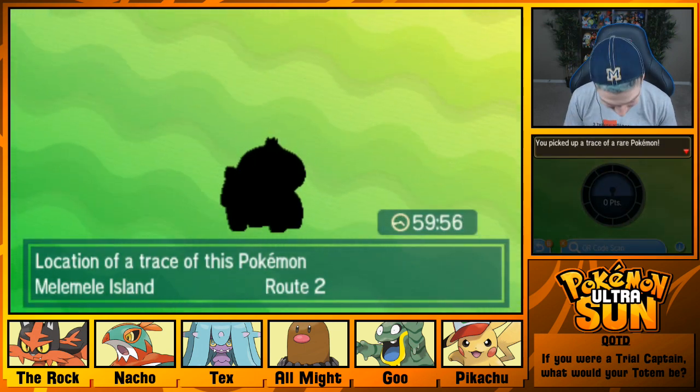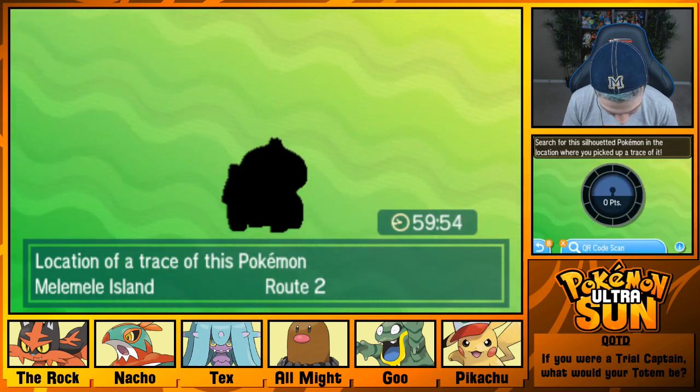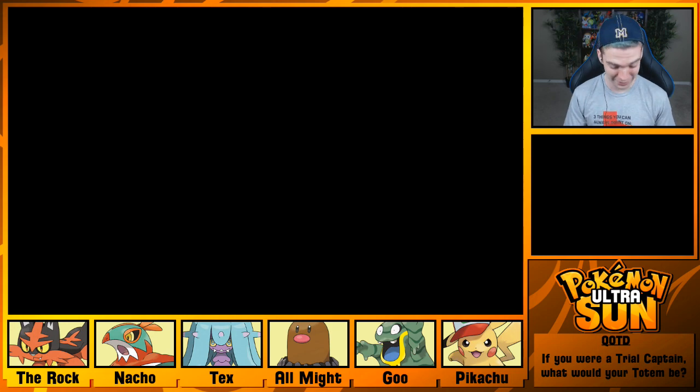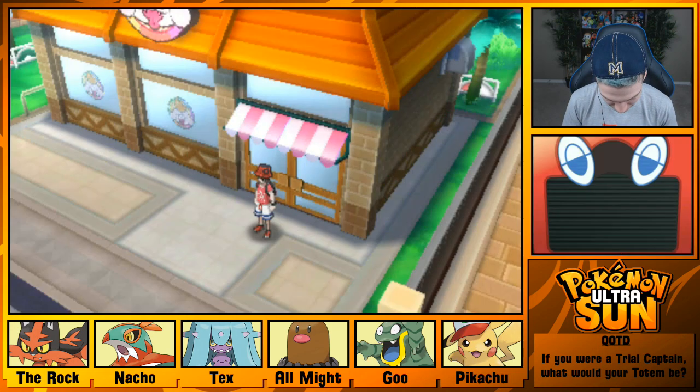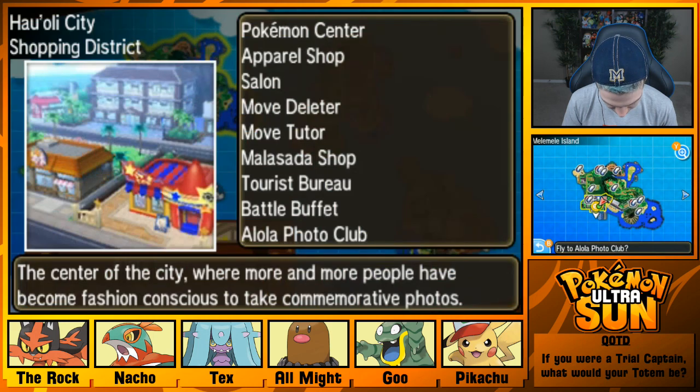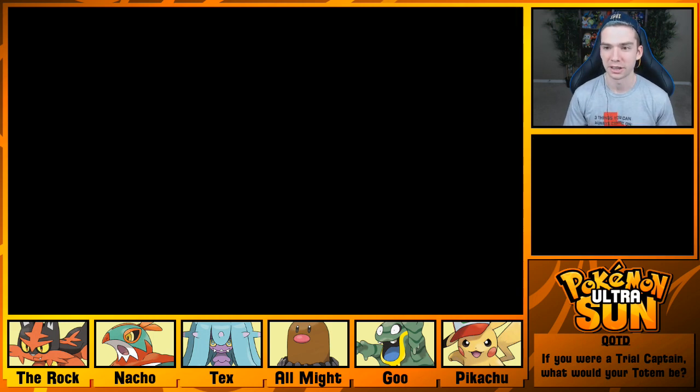A Bulbasaur? What? Well, let's go catch a Bulbasaur, fam. Alright — Route 2. That's actually right there, so I'm just gonna run there. I feel like that's faster.